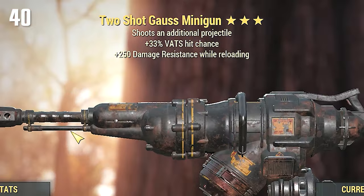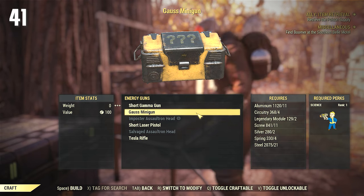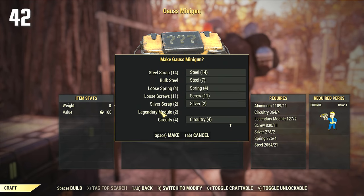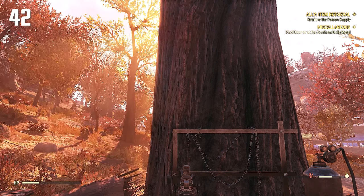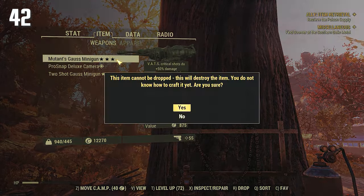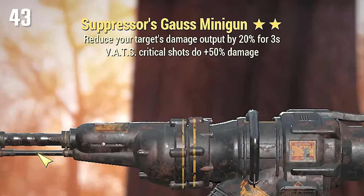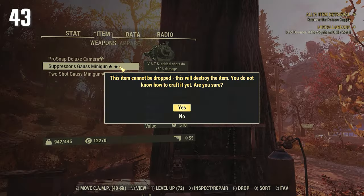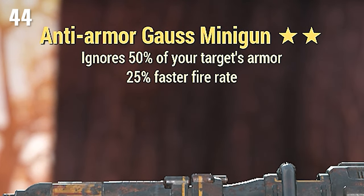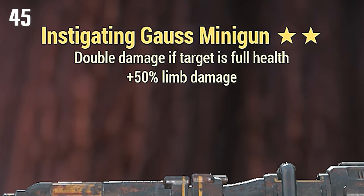Two Shot — okay, whatever. Goodbye. Berserkers Faster Fire Rate — hell yeah, Faster Fire Rate! Mutants. Suppressors. Anti-Armor Faster Fire Rate — hell yeah, that is definitely a keeper. Instigating.